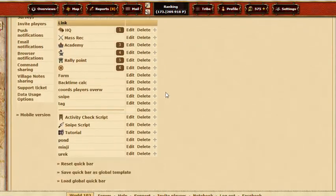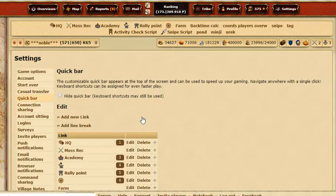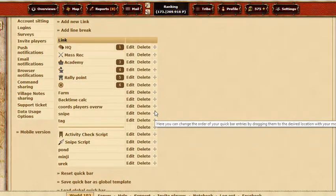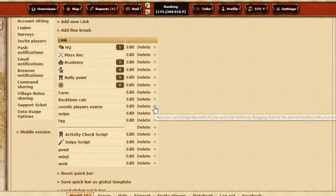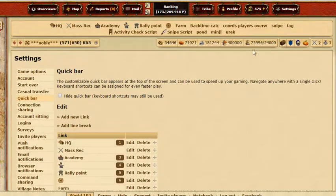So that's about line breaks. If you want to delete scripts, just press delete. If you want a different order, you can reorder them — for instance, take 'coords players overview' and move it up or down. If you move it up it goes to the left side; if you move it down it goes to the right side.